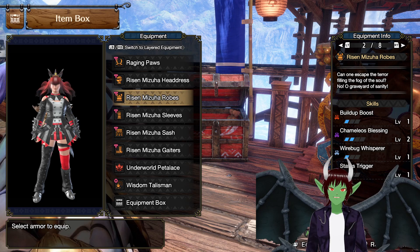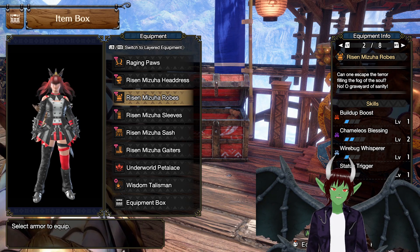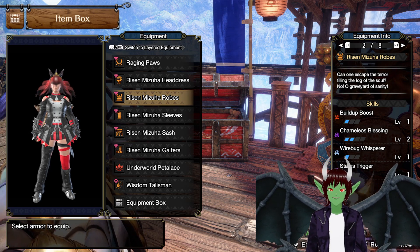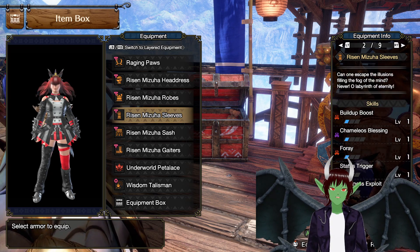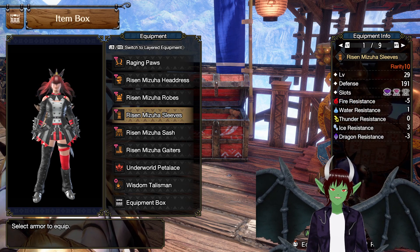We're going to be using Risen Mizuha Robes. This is going to give us Buildup Boost level 1, Camillo's Blessing level 2, and Warbug Whisperer level 1. Everything else is gemmed in. Next up, we're going to be using the Risen Mizuha Sleeves. This is going to give us Buildup Boost level 1, Camillo's Blessing level 1, and Foray level 1. Everything else is gemmed in.